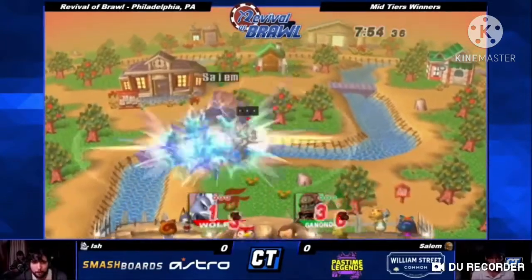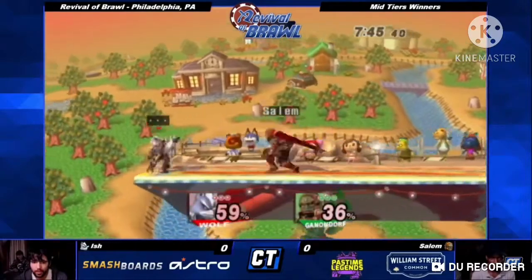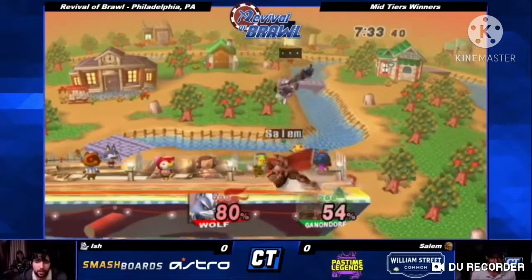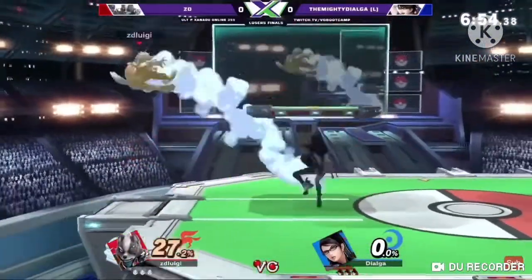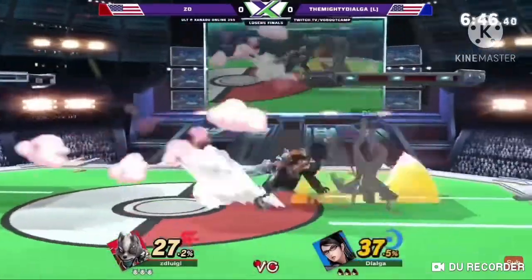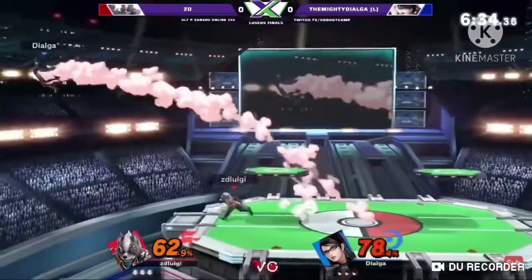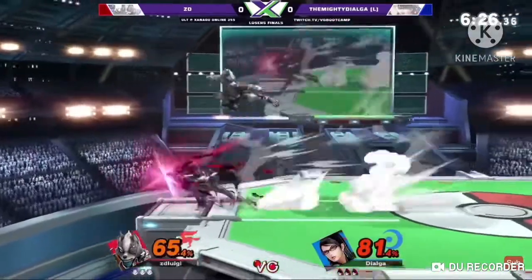Wolf is ranked 14th on the Brawl tier list as a semi-viable character. He was pretty fast in the air and had some very good aerials. But unfortunately, he was a heavyweight, which made him very susceptible to chain grabs in that game. His recovery, like Fox and Falco, wasn't really that good, with it being pretty easy to edge hog. Now, Wolf in Ultimate — his stun cancelling from Brawl has been removed, so Wolf is now able to string together better combos. On top of that, he's also got some brand new moves in his kit, such as F-Smash and Dash Attack. Chain grabbing also doesn't exist in Ultimate, and his forward smash is near impossible to punish. The ledge hogging is no longer a thing, which makes his recovery only slightly better, but if the opponent can read his recovery, Wolf is pretty much doomed.